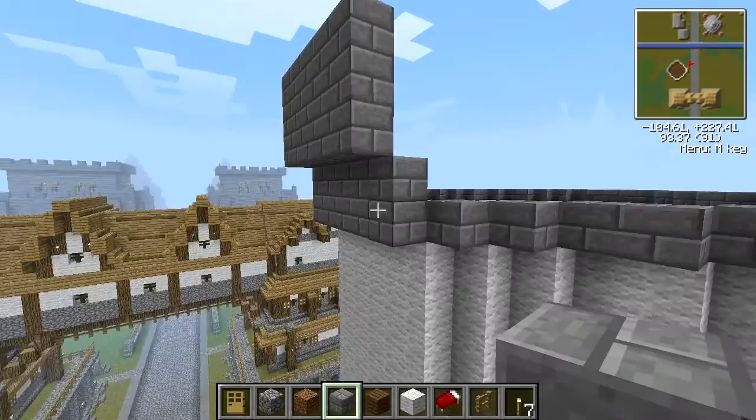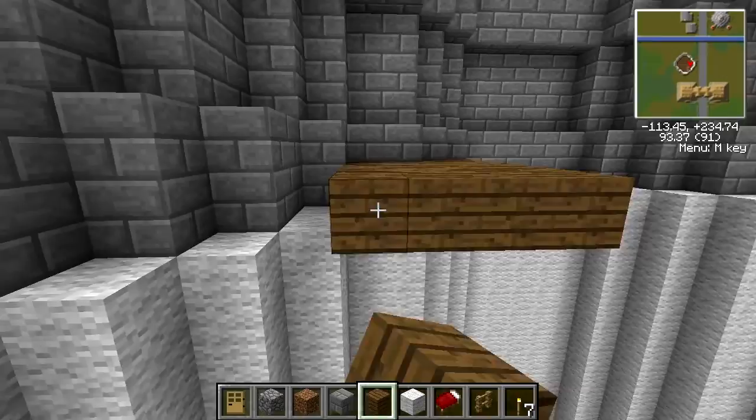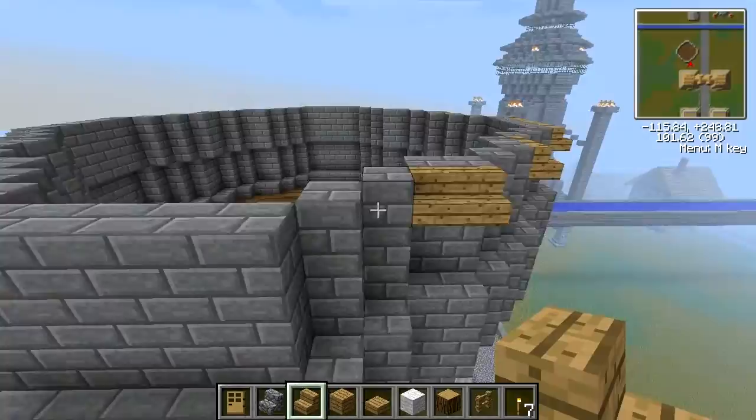Changing out different materials could give you a whole different look, so think about it — make a tower in red or whatever color you want, or change it out for stone or wood and try different colors with it.